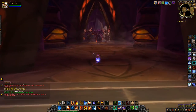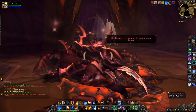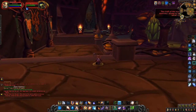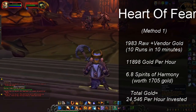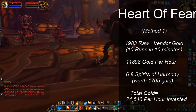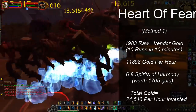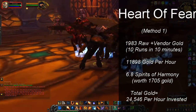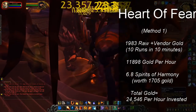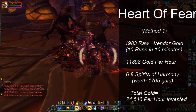There are two ways to farm Heart of Fear. The first traditional method is to simply kill all the trash up to the first boss. This is the best way to maximize your gold per minute invested, but causes you to hit instance lockout very fast. Running this instance up to the first boss 10 times, I got 1,983 gold in raw gold and greens which I vendored. Assuming you can kill all the trash in a minute, that's 11,898 gold per hour. But of course you'll hit instance lockout in 10 minutes. I also received 6.8 Spirits of Harmony during that time, which bumped up the total hourly profit by 12,648 gold — giving 24,546 gold per hour.